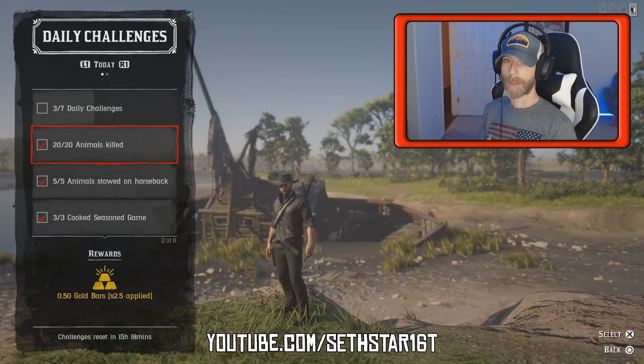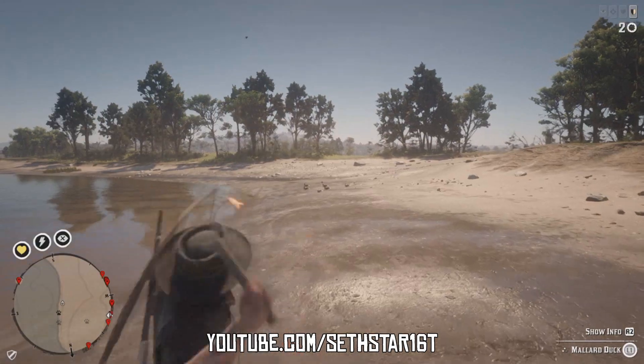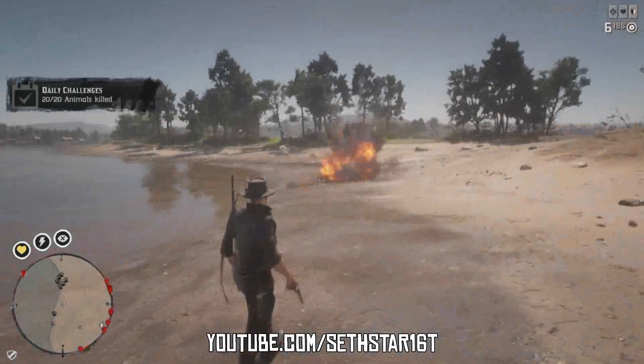Number 1: Animals Killed. I recommend you head out to Shady Island for a constant variety of easy kills. Plenty of duck and rabbit out here as well, that we're going to need for number 3.